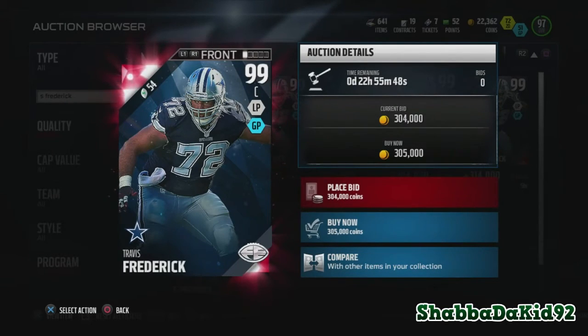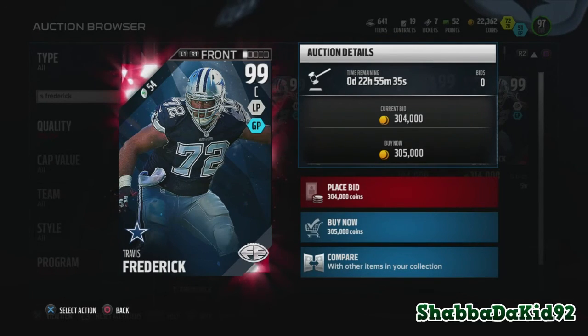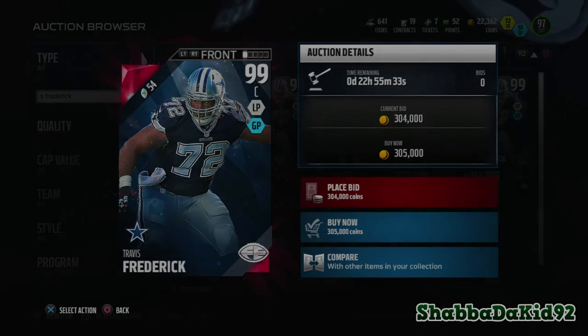If you guys could get him, snag him. I know I had his captain or MVP card earlier this year — pretty good card. So those are the new Final Edition cards in the game, you guys. Let me know what you think in the comment section. It's your boy Shabba the Kid and I'm out.